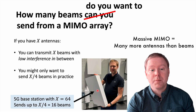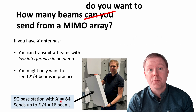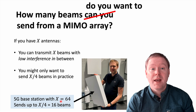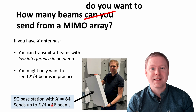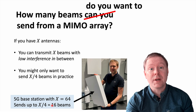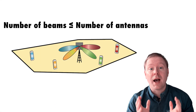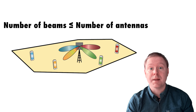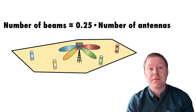A practical example is this 5G base station, which contains x equal to 64 different antennas. The standard only supports up to x divided by 4, so 16 different beams in this system. In summary, the number of antennas is the practical upper bound on how many beams you want to send in a MIMO system, and in practice you typically only want to send around 25% of that in order to protect yourself against interference.